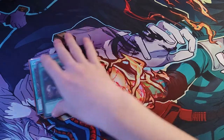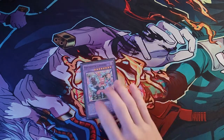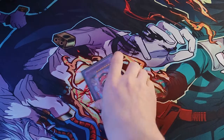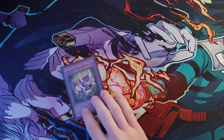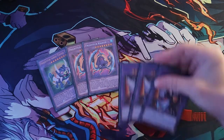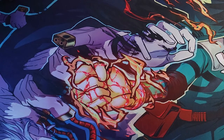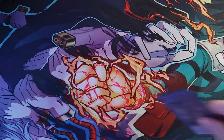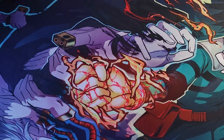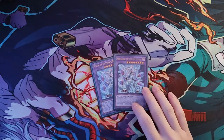Now going into the extra deck: we run one Fright-Fur Chimera, one Fright-Fur Daredevil, one Fright-Fur Sabertooth, two Fright-Fur Kraken, and three Fright-Fur Cruel Whell. Next we have Starving Venom Fusion Dragon, two copies of Albion, two copies of Lubellion, and then two copies of Mirror Jade.